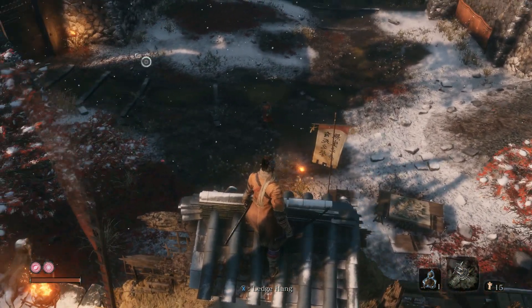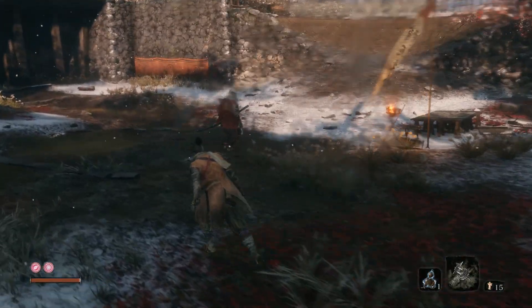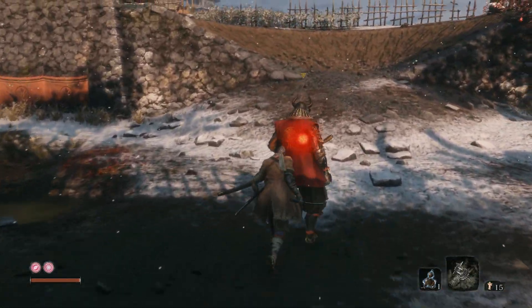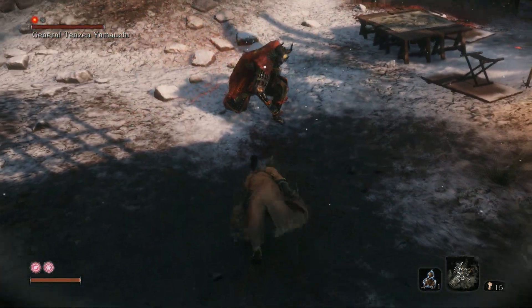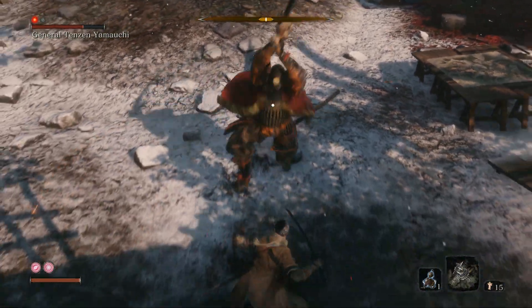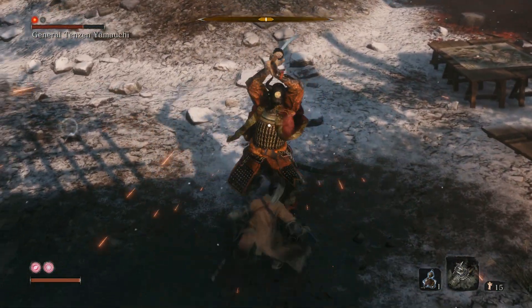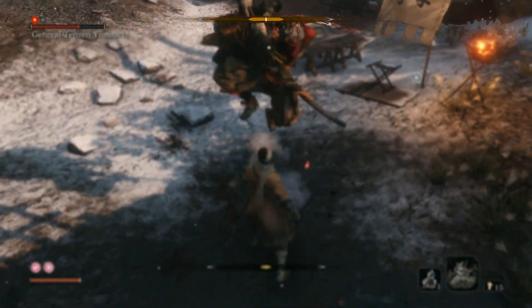Jump on this platform and see where the general is. Jump down when he turns around, and use the stealth kill mechanic to take away one of his life bars. Right after you do that, stab him 3 times — that's a freebie. But you have to dash back right after your 3rd stab. For this fight, I focus more on the posture bar, which is on top of the screen.